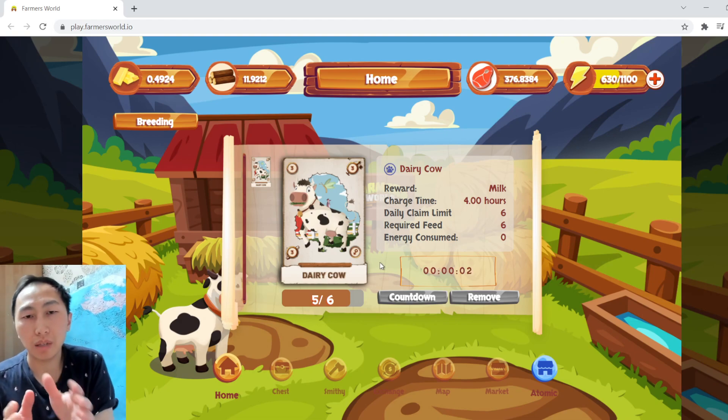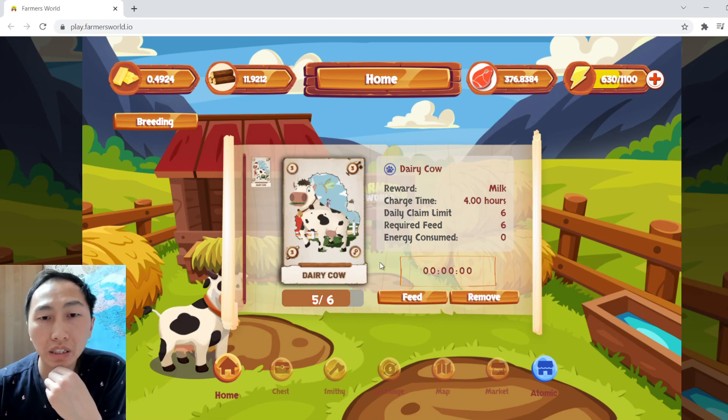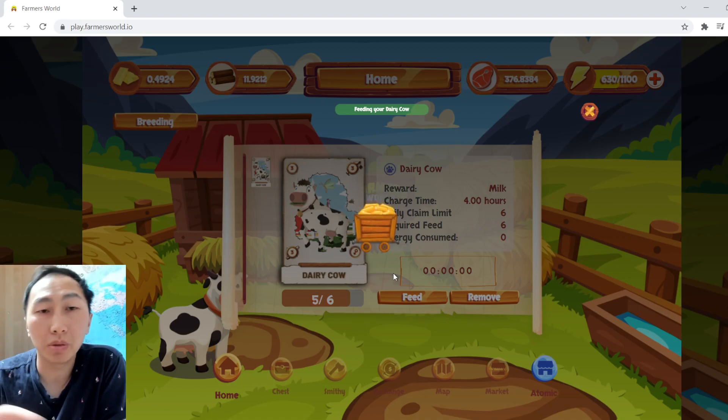Usually you are profitable because you get about two to four milk every time you collect. As you can see here, you've got the feed button, and when I click feed it shows six out of six, which means I can collect milk. I'm going to press the feed button and we'll see how much milk we get.